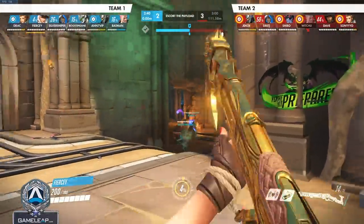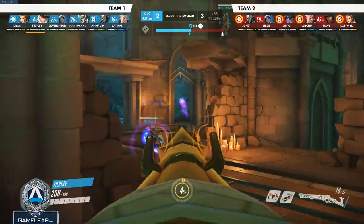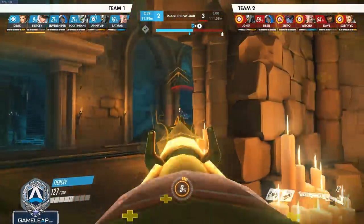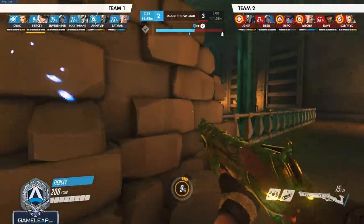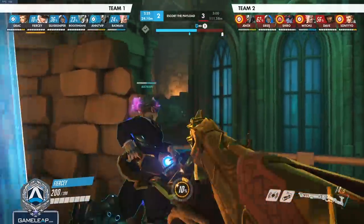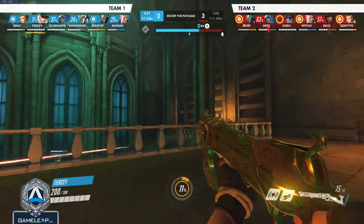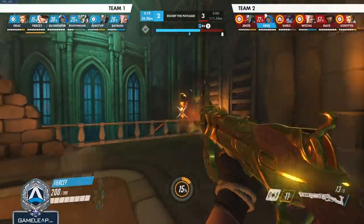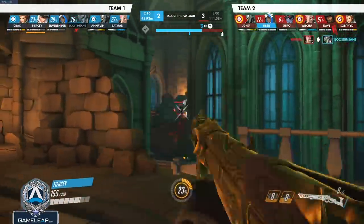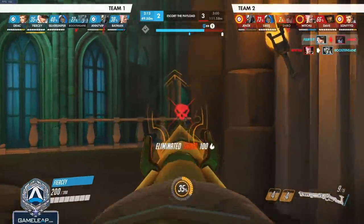Kicking it off with our favorite cowgirl, Ash — the tip here is a movement tip, and it has to do with crouch spamming. Specifically with Ash, for whatever reason, crouching doesn't dramatically change your head height. A lot of players, when trying to dodge Widow, McCree, or Ash headshots, will spam crouch and sway left and right. But because of the lack of head movement when Ash spams crouch, it is far better to just sway — adding a crouch in there doesn't help you dodge headshots and makes it a lot harder to aim.